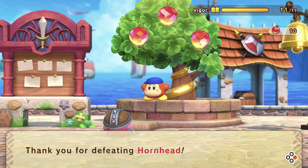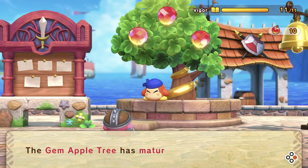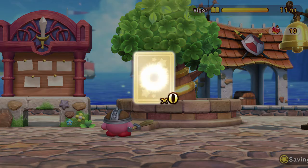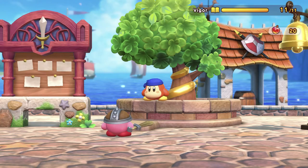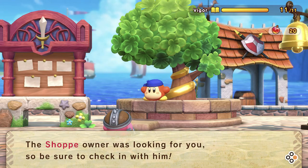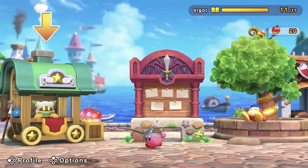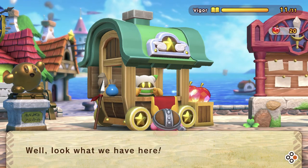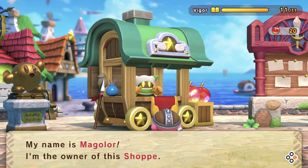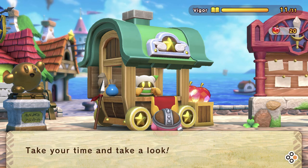Welcome back — thank you for defeating Hornhead, but many more enemies continue their rampage throughout our land. We must rely on you, Kirby. The gem apple tree has matured, so it's time for the first gem apple harvest — here, take some. The shop owner was looking for you. His name is Magolor, owner of this shoppy, and he sells weapons, armor, and support items.